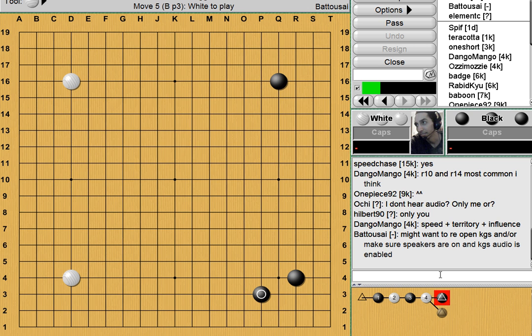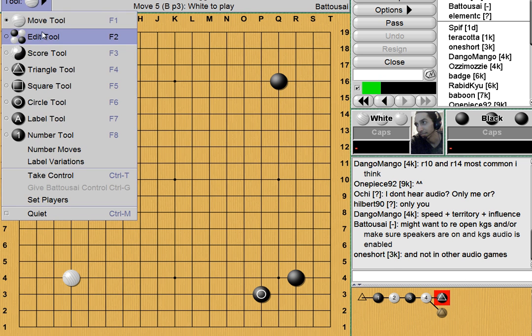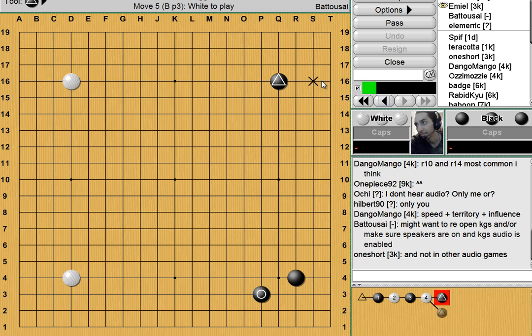Immediately we have an answer from Dango: speed, territory, and influence. That's a bit vague, but alright. Typically, I play the Orthodox Fuseki when I can't make up my mind on what else I want to play. It's a nice, flexible opening. In one corner you've got territory — a nice little enclosure. In the opposing corner, you've got a stone that can be used either for territory or influence, so it has options available to it.